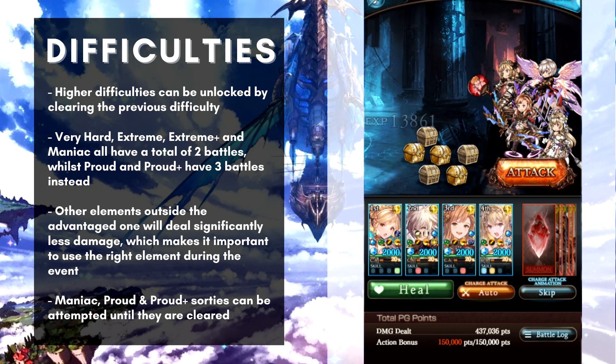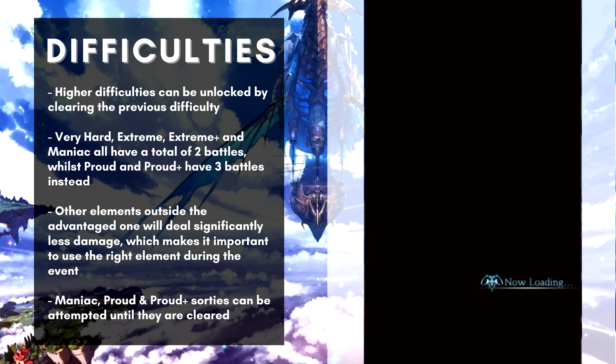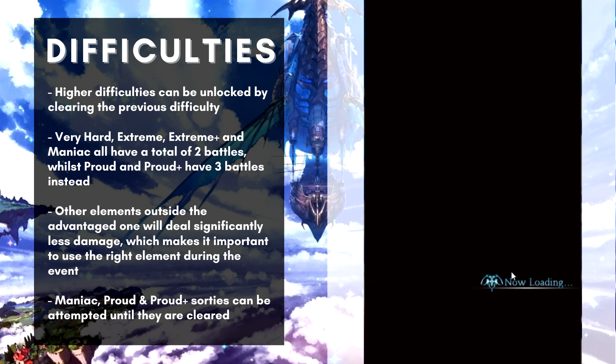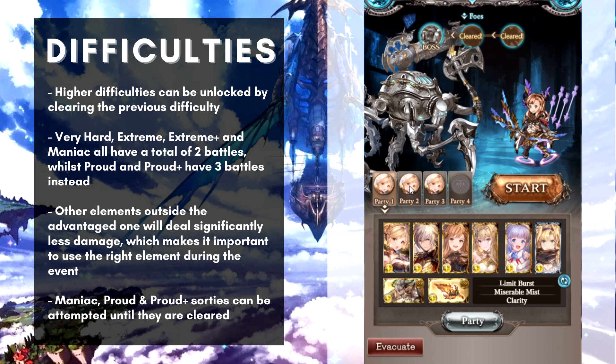Enemies that appear in Extreme and harder difficulty sorties have resistance to all elements except for the element that has advantage in the event. All other elements outside of that advantage element will deal significantly less damage than normal, so it's important to make sure you're using the correct element parties to tackle the event.